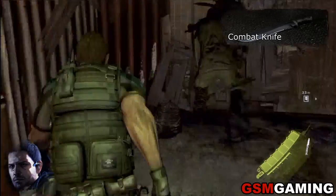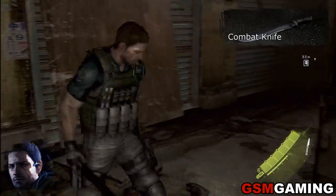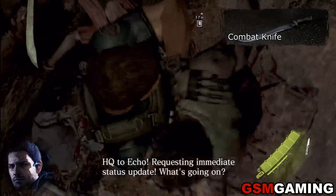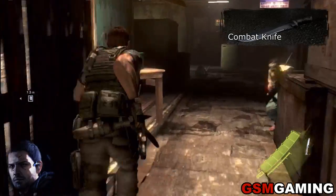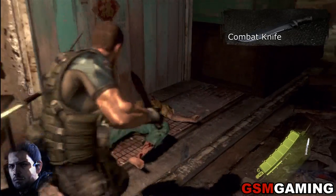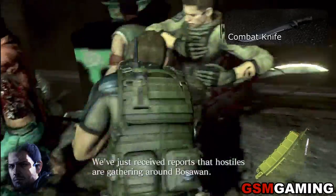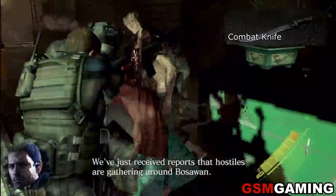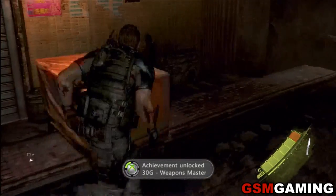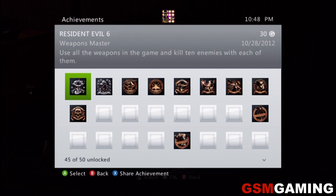Those are pretty much all the weapons. Remote bombs, grenades, and any weapon not mentioned so far — you do not need kills with those for the achievement. The Survival Knife and Stun Rod aren't guns, but if you hold out and get your 10 kills with all the weapons covered, eventually you'll get the Weapons Master achievement — 30 Gamerscore. There it goes: Weapons Master, 30 Gamerscore. Use all weapons in the game and kill 10 enemies with each of them.